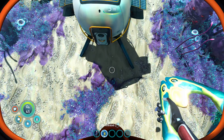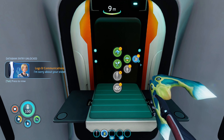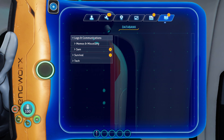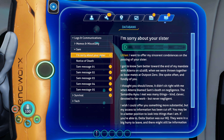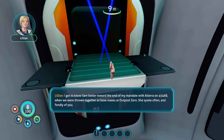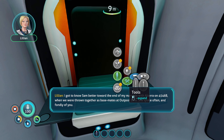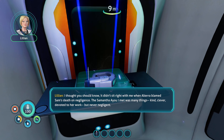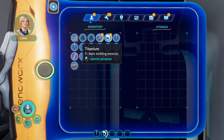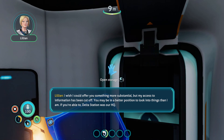Oxygen. Okay, where's my little pod? Oh there it is, so close. Actually we're really close — now that we're close to our surface, we might as well get the oxygen there. So we can make some food over our little fish here. Oh, there's a log here. I want to get to my log. Logs and communications. Sam. So I'm Robin. I'm sorry about your sister's. There's some lore here. I got to know Sam better towards the end of my mandate with Altera on 4546B, when we were thrown together as basemates at Outpost Zero. She spoke often and fondly of you.